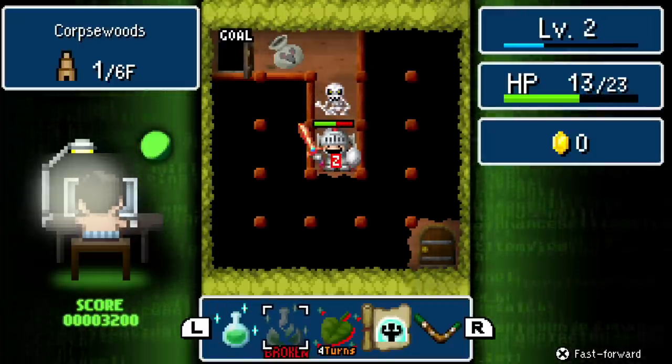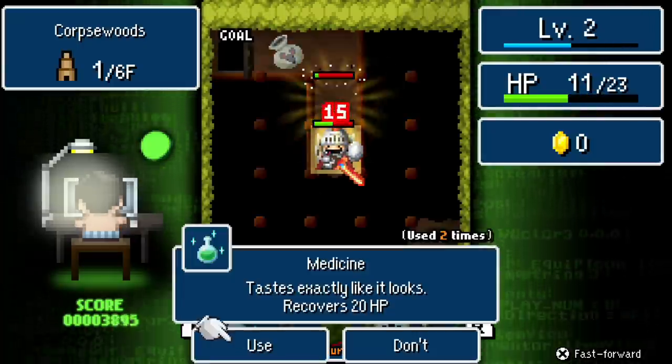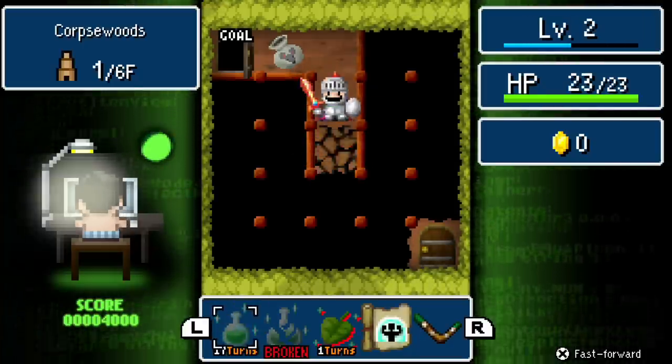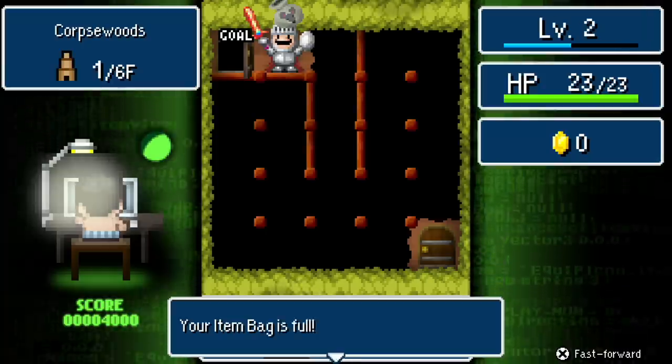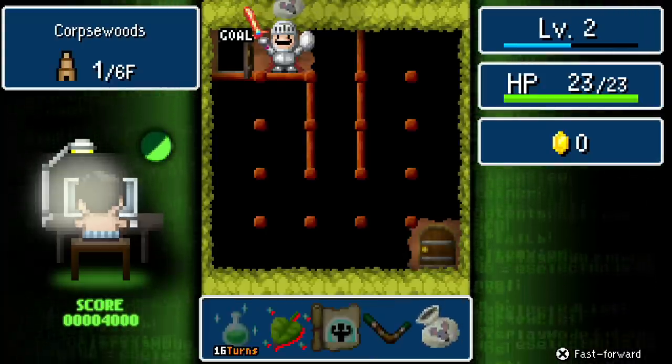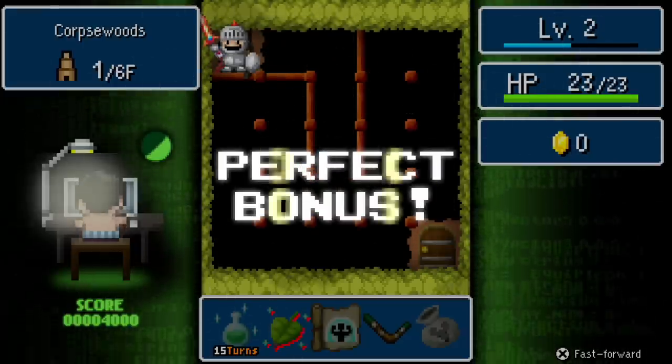That skull was a skeleton. I didn't replace my broken item either. The rat bag is an item that lets you find traps — that's very helpful.